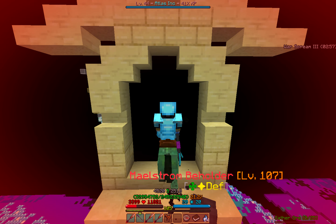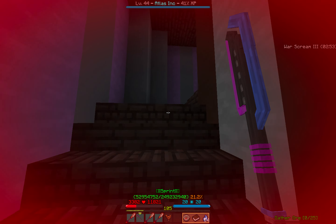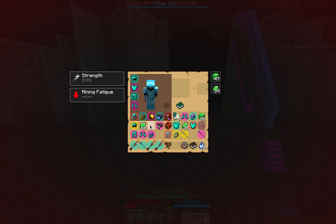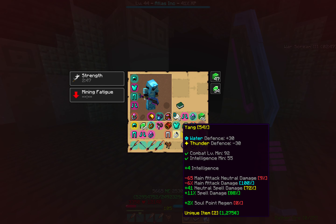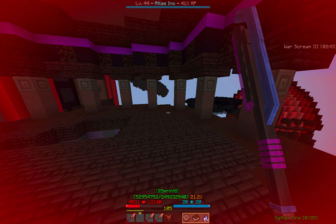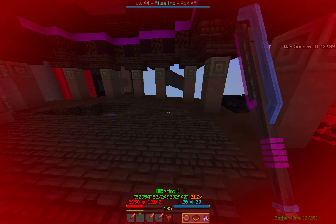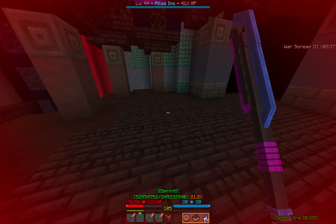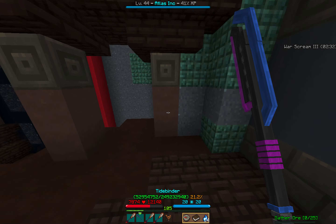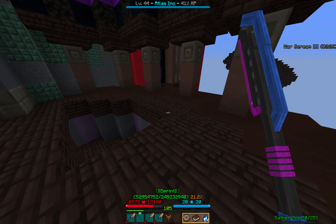If you want to watch somebody actually do lifesteal Warrior through there well, watch Hybrid. Hybrid is much better than I am at ETW Warrior. Also, right here I'm cheating — I'm using Amulet of Rejuvenation, but I would usually be wearing Aquamarine, so I usually wouldn't be at this health anyways.